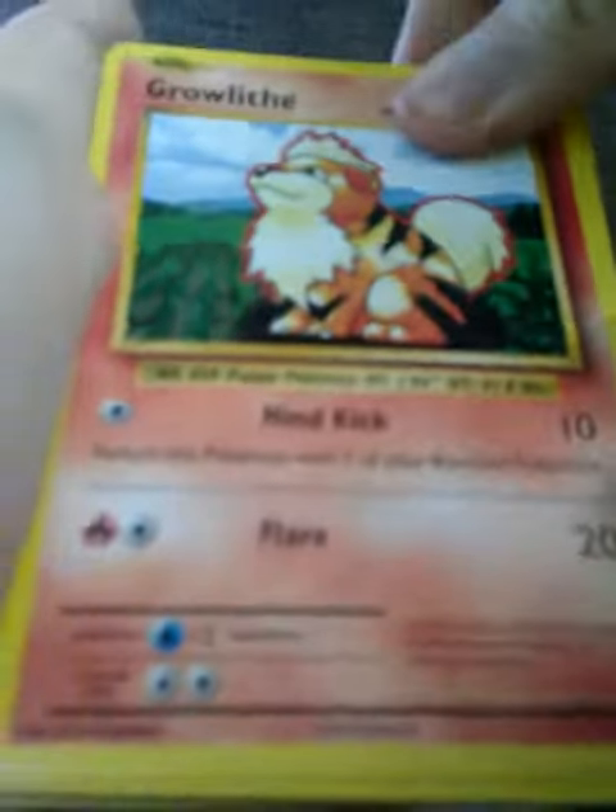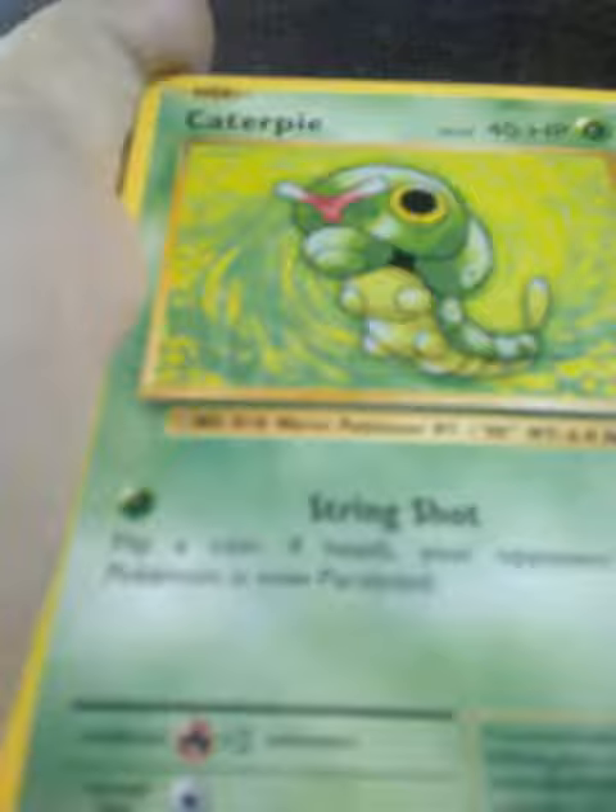Okay, so our first card is Growler. I can't hold it again. Haunter. Charmander. Rattata. Caterpie. Double Colored Energy. Machoke. Coughing. And the last one, right — Professor Oak's Hint.